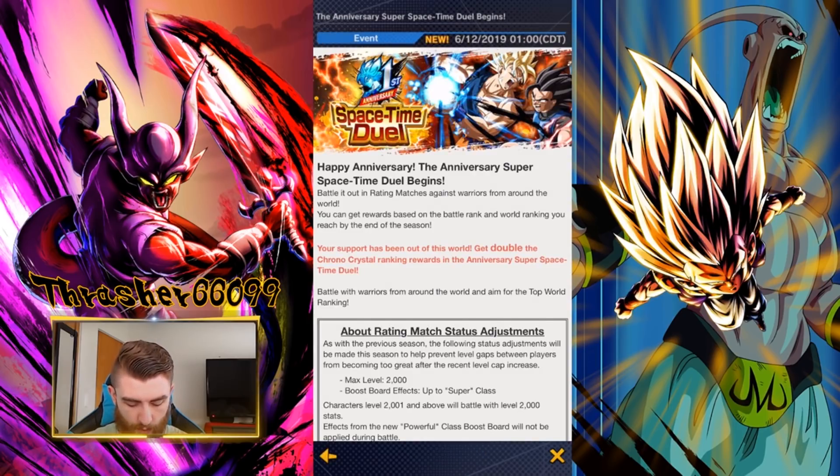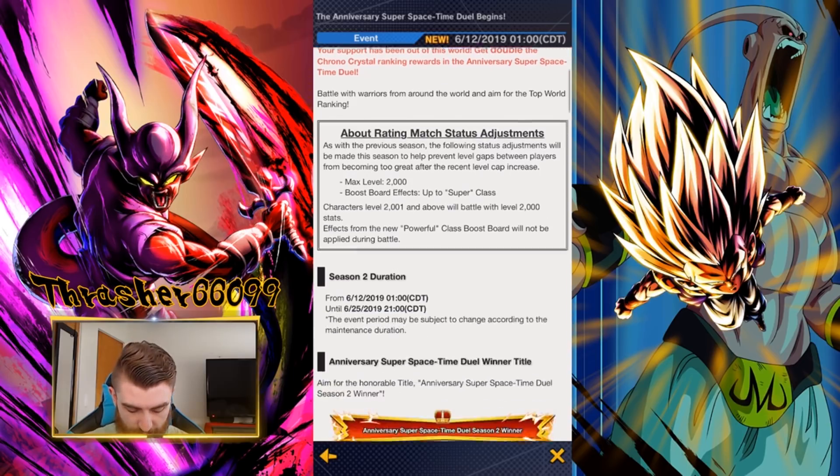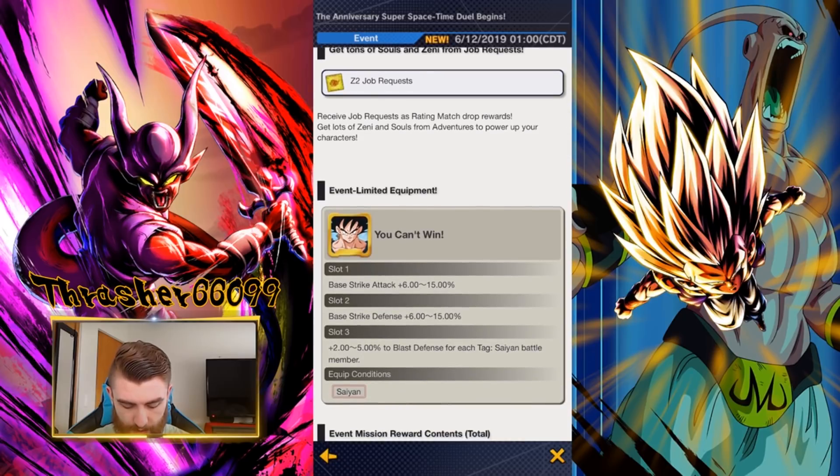Two major things to note here. One, they're still keeping us capped at level 2,000, so we don't get the level 3,000 characters with the full soul boost yet. We're going to have one more season at level 2,000. We're also going to get double Chrono Crystal rewards for anyone that makes the top 10,000. We're going to scroll down here. The winner of the season, just like the last few seasons, is going to get a title. You're getting your Z2 adventures as you win or lose when you go through here. And here is the equipment item that you're going to get — it's 15% to strike attack, 15% to strike defense, and then 5% to blast defense for each Saiyan that's on your team, so that means you can get up to 15% there.